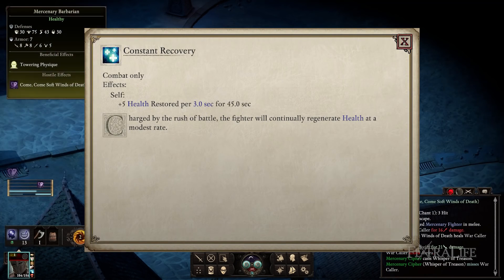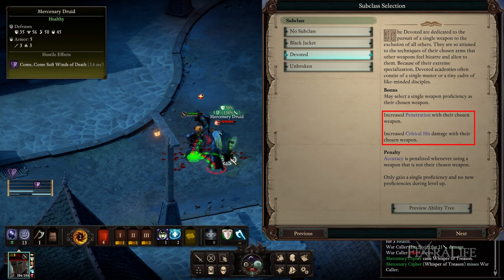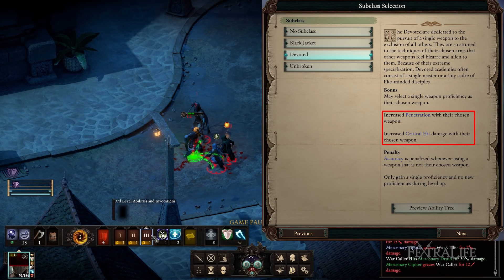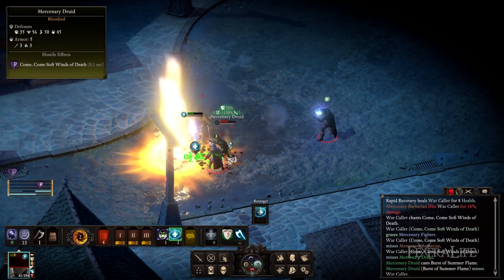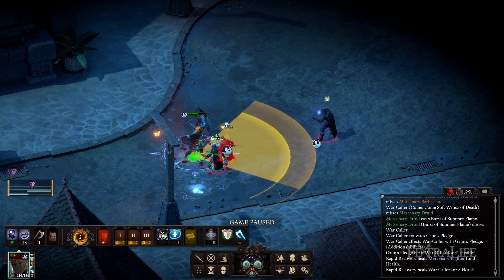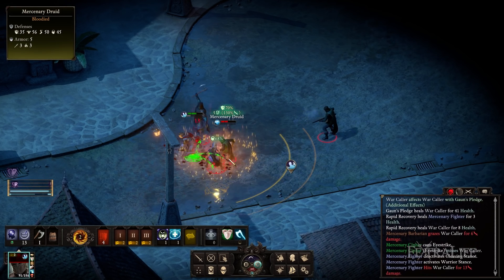From the fighter class I have chosen Devoted for the increased critical damage and increased penetration with proficient weapons. However, you can choose no subclass or Unbroken if you'd rather not be locked into one weapon type. I wouldn't recommend Black Jacket though, because Constant Recovery is a key part of this build and losing access to it really hurts your healing. Devoted can dual wield two of the same weapon or use a shield in their offhand with no penalty.